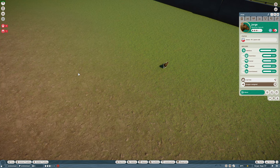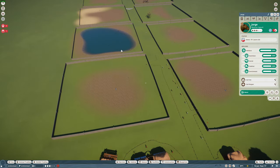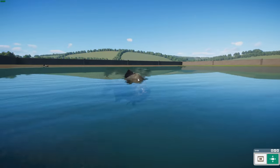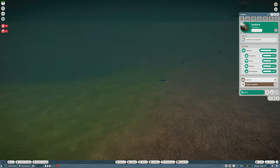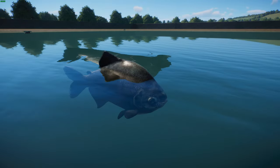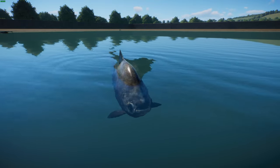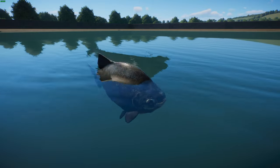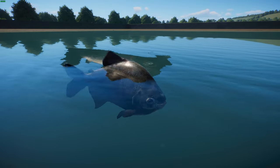Next we have the Black Pacu, also called the Tambaqui or Giant Pacu. It's a really cool animal - I love how this one came out. The Tambaqui is the only member of genus Colossoma, but is related to and in the same family as piranhas. They are native to the Amazon and Orinoco basins in tropical South America and live in all sorts of river systems from nutrient-rich to blackwater.